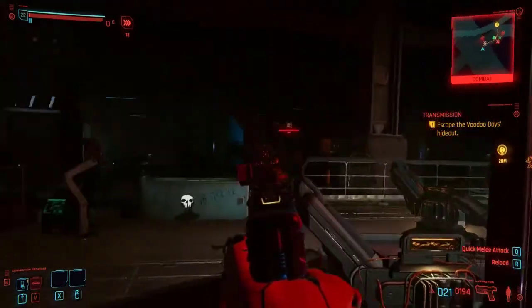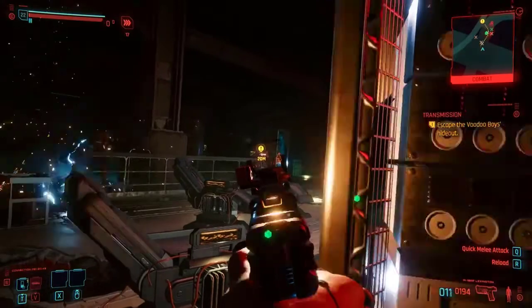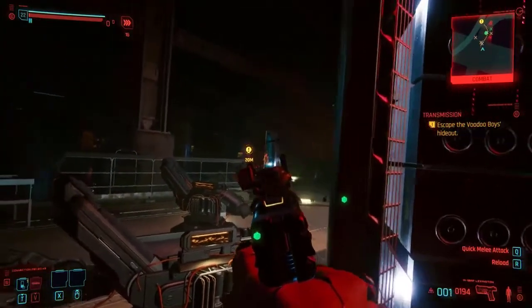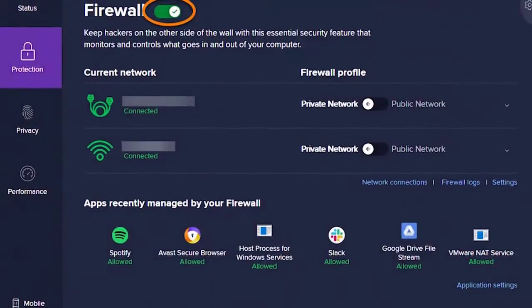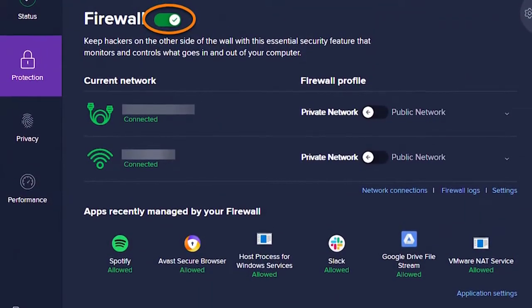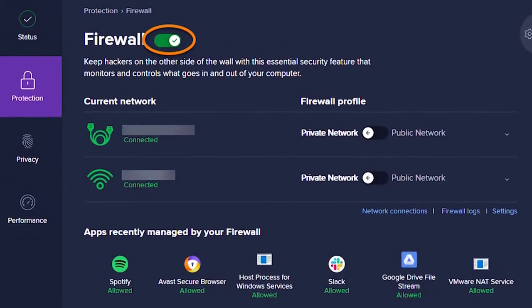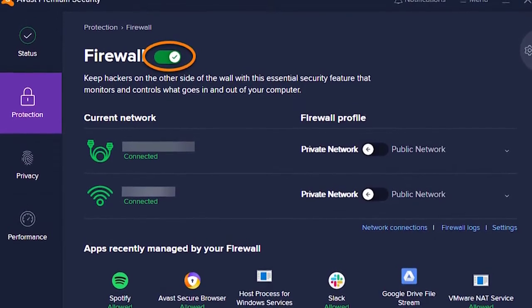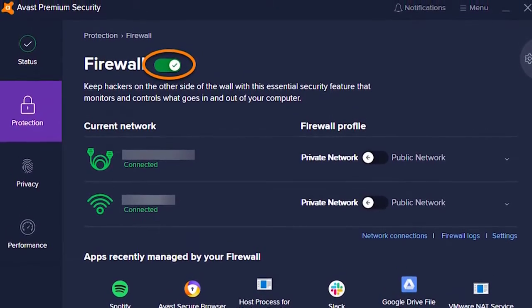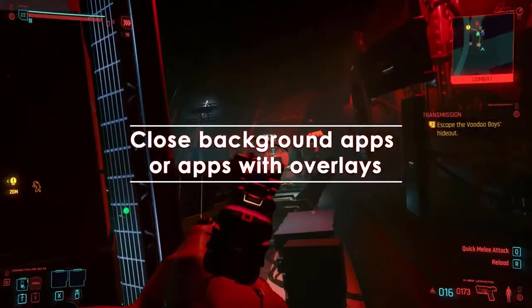If your security software is set to be extra strict, it may block even legitimate software or games from running. If you have game launching issues or if Cyberpunk 2077 keeps crashing on startup, your security software may be at play. Consider turning off your antivirus or any other security package temporarily. If the game works without your antivirus running, you may need to tweak your security software settings to permit the game to run.